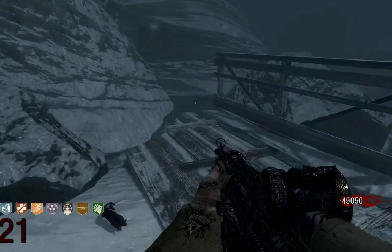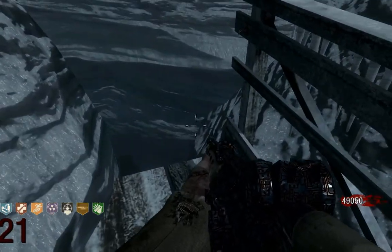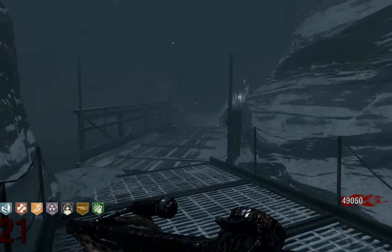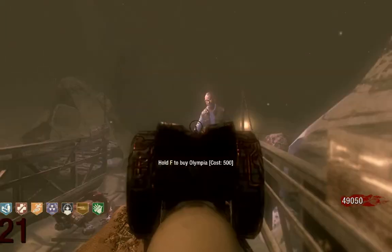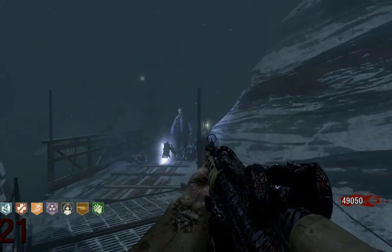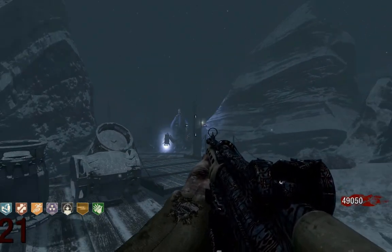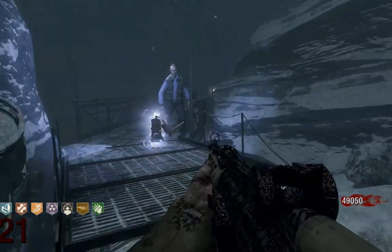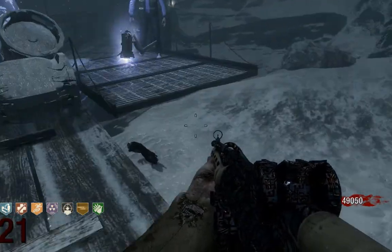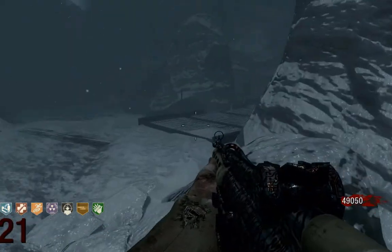I just want to point out this gap — this corner here — it's pretty lethal if you land in it, and it's pretty likely to happen if you back up here and shoot the zombies. If you back up too far you will just land in that corner here. Just keep it in mind, and stop backing up as soon as you've left the bridge. Then you are safe.